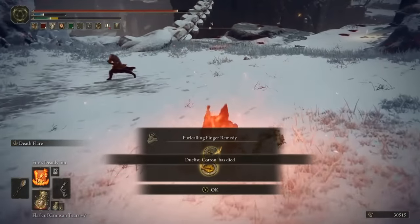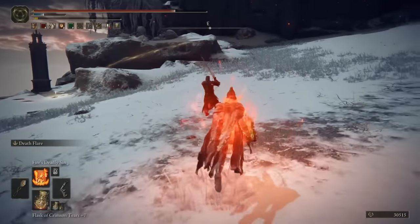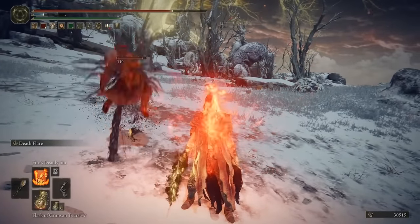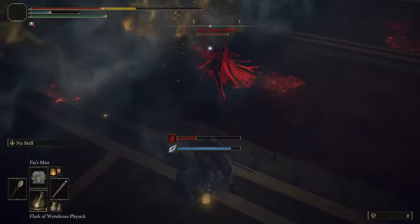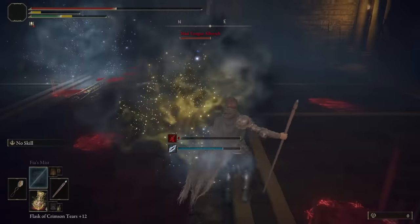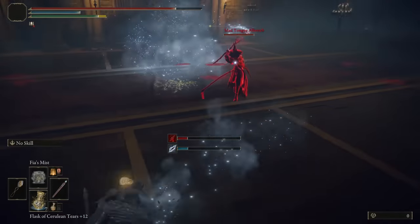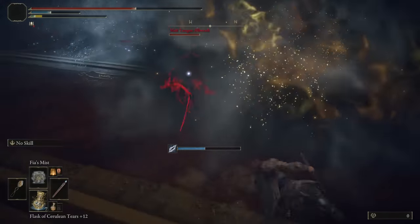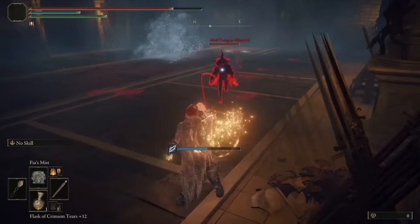Let's have a talk about Death Blight as a status — what it can do, what in the game can apply it, if there is any way to make it stronger, and just generally speaking, is it worth using? Put simply, when the status triggers, it will kill the person it's building up on. But it only has an effect on a very small subset of enemies: players themselves. I get to correct the wiki for Elden Ring today, as it says that Death Blight can be applied to tarnished NPCs in the same way that Madness can be — but actually, it can't. No NPC invader can be inflicted with this, and so Death Blight will literally only help you with other players.